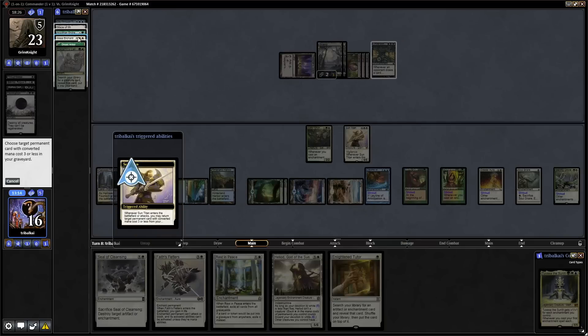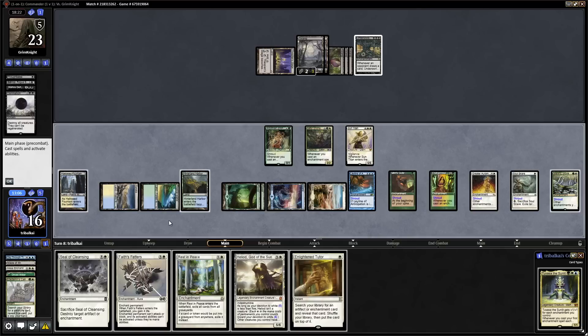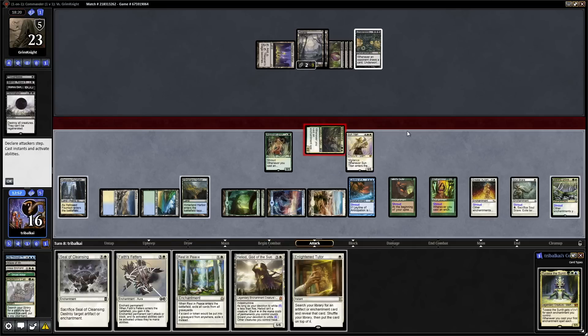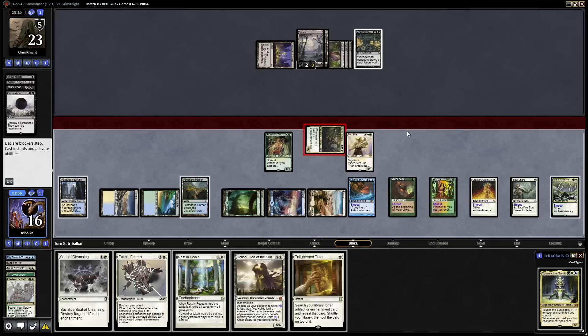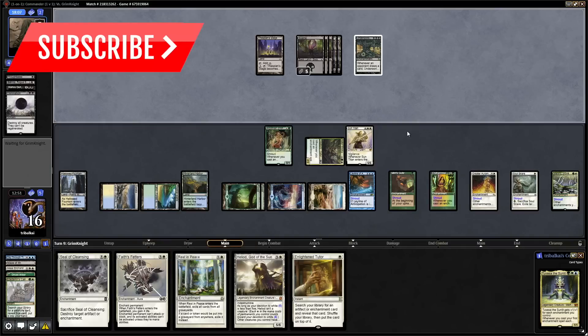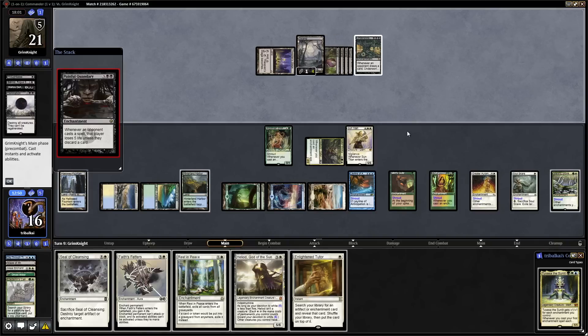I think we hold up Enlightened Tutor, Rest in Peace, maybe even Seal of Cleansing. We'll just get in and hit our opponent for two. They've only got one card in hand and we have plenty of card draw, so I think it's just a matter of time before we win this one. Might actually be worth putting Thassa on top of the deck with Enlightened Tutor, and then we can play Tuvasa next turn and go for Unblockable damage with Thassa.